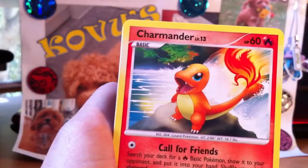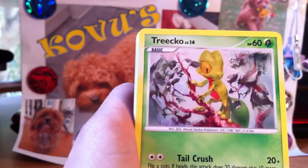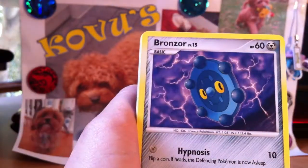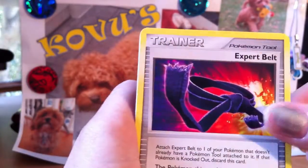Alright, so this is an Arceus pack. We've got Charmander, Treecko, Helix Fossil, Omanyte, Bronzor, Charmeleon, Department Store Girl. Ooh, an X-Belt — that's a good one.